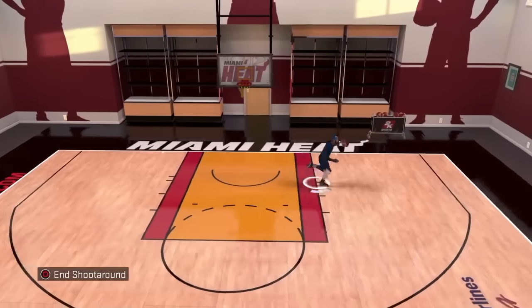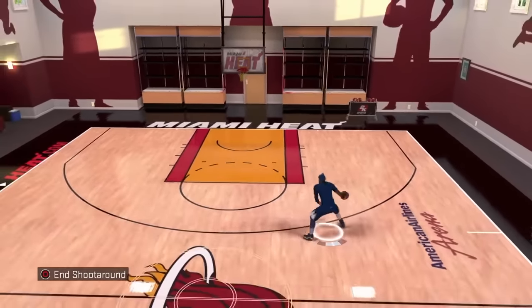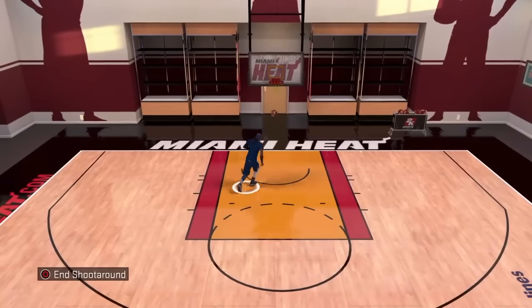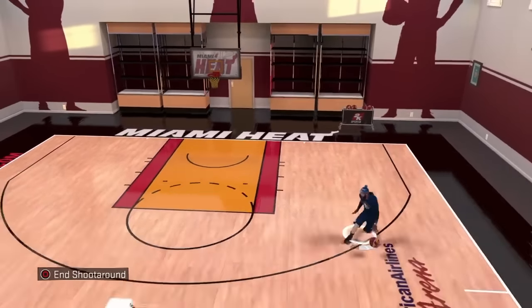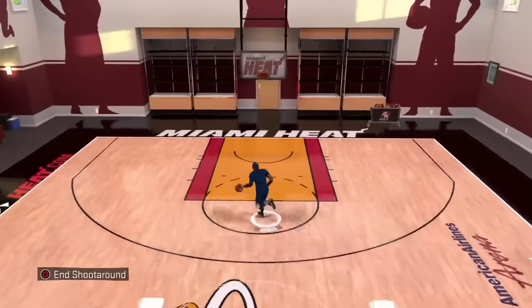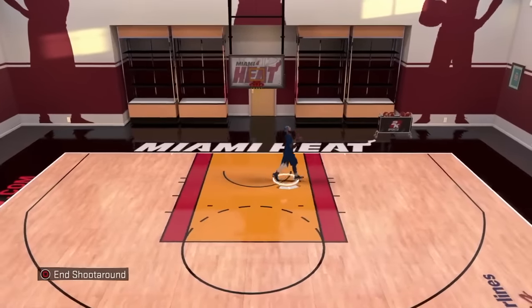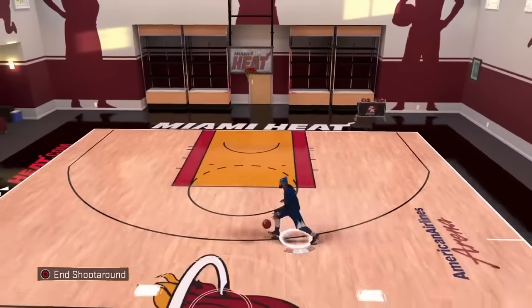In order to do a Hopstep, all you have to do is be running towards the basket and simply just tap square, and you do the animation. You don't see me doing a fancy Hopstep in here because there are no defenders. When you're in an actual game, you'll see the difference from when you're in my court — it's not the same.